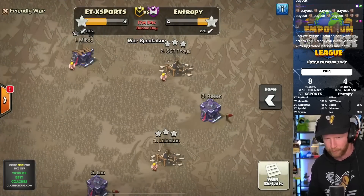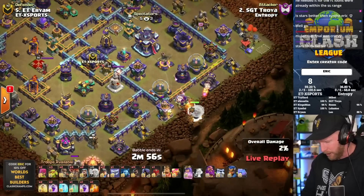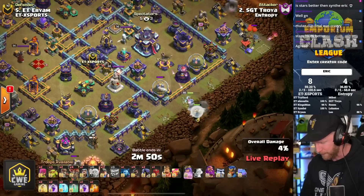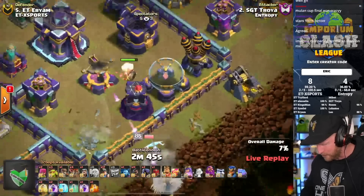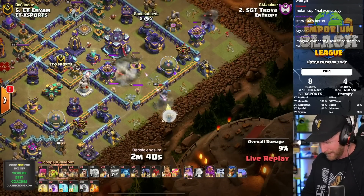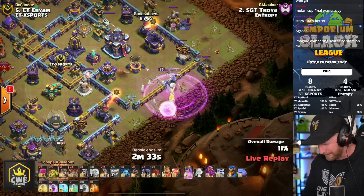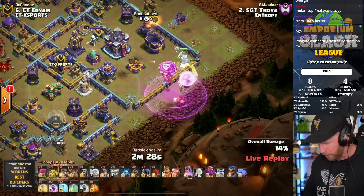Imperium Titans has two triples on the board. Troya is live for Entropy Gaming - a Queen charge into hog-miner hybrid. They need a triple now, otherwise they fall two stars behind. He sends in a wall breaker on the right side of the base but it sails all the way in without opening any walls. The Queen should hug the walls and go in, but she needs to preserve her ability. The healers were never targeted by the Arch Tower, so that's a good sign.